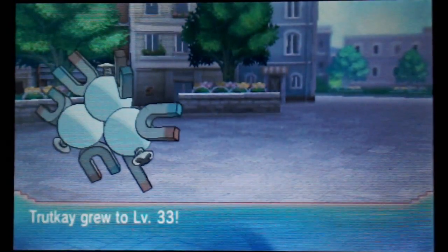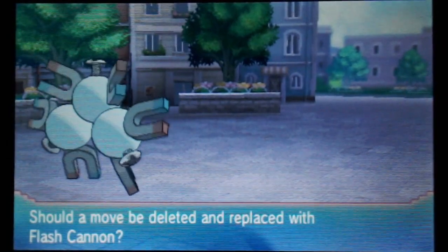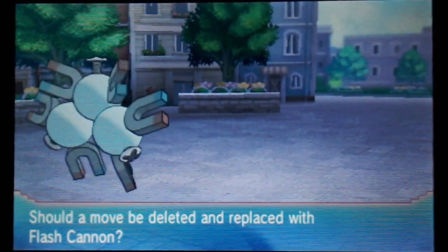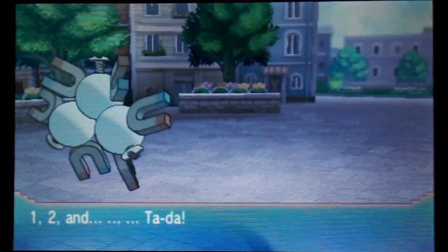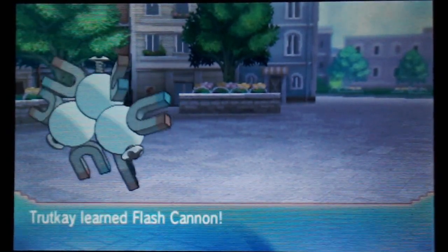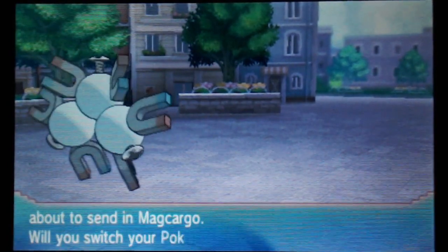The progress that Magnemite has made over these last couple of parts — I'm so pleased. He's done me proud. Level 33 — and now he's my favorite level in the game. What's in there? Flash Cannon! Get out Magnet Bomb. Flash Cannon again — it is 80 base power. That's good.